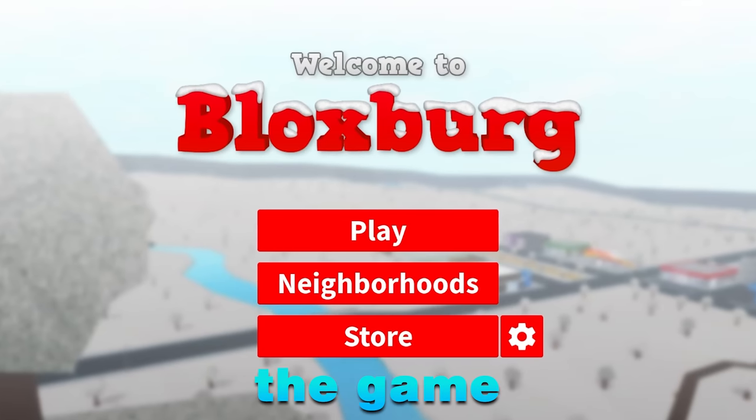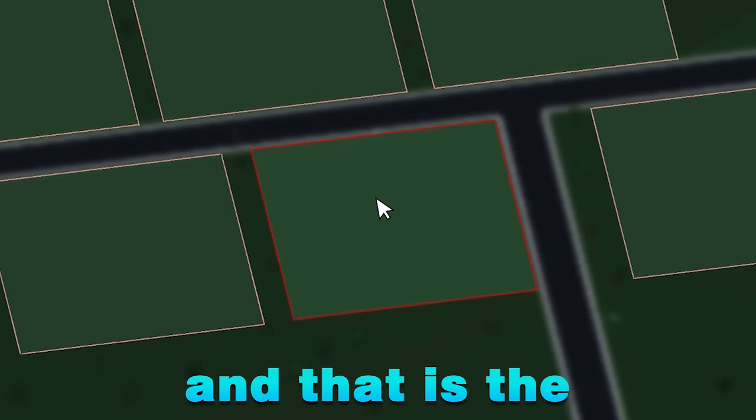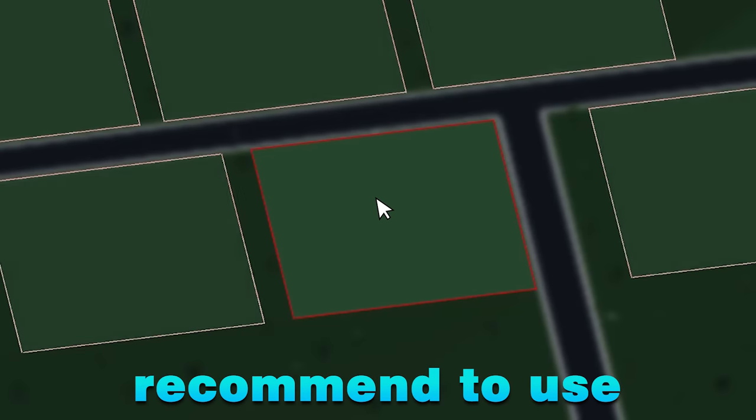I'm going to start by loading into the game. The closest plot to majority of the jobs is the one directly behind Pizza Planet, and that is the plot I will always recommend to use when you're working.